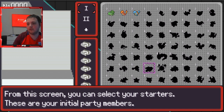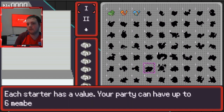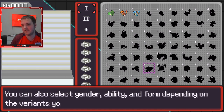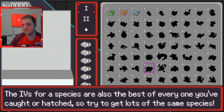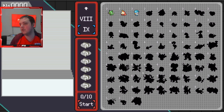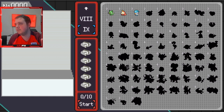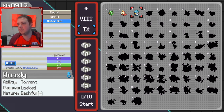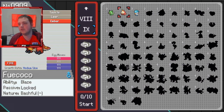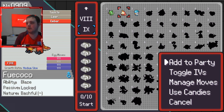From the screen you can select your starters - these are your initial party members. Each starter has a value, and the party can have up to six members as long as your total does not exceed ten. So we can pick any Mon. I'm not gonna lie, I would like a Paladin, but you can't - you just got to use a starter. Okay, so let's pick you.